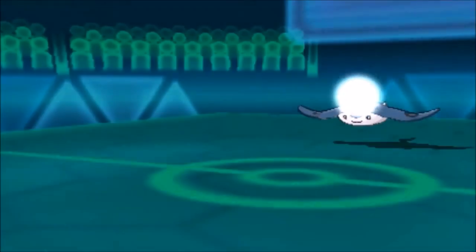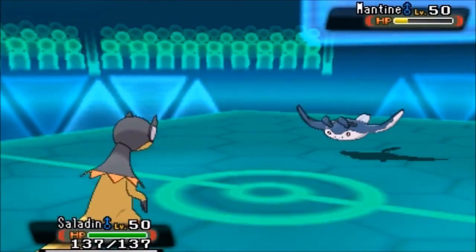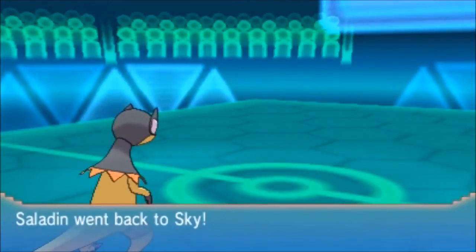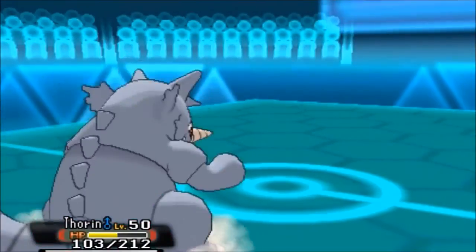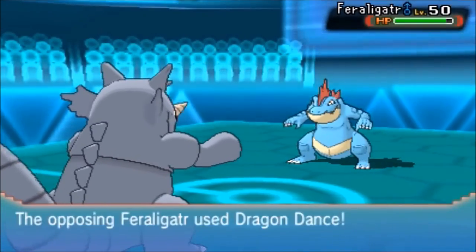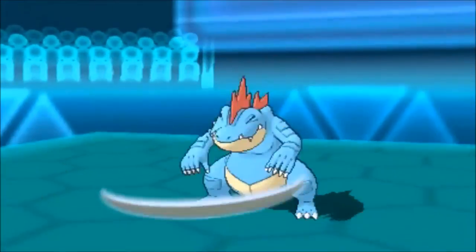I basically kill my own Virizion by doing that. Anyway, that means Saladin - the oh so great and powerful Heliolisk - comes in and I go for Volt Switch. My opponent has three Pokemon left: Mantine who's obviously going down, then Magmortar and Feraligatr. I switch to Rhydon and fish with Dragon Tail, really hoping he brings in Feraligatr and tries to set up, because that was probably the only way I could win this matchup - and sure enough he goes for Dragon Dance!